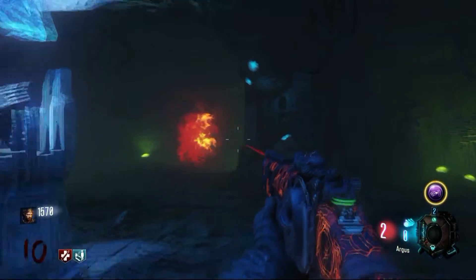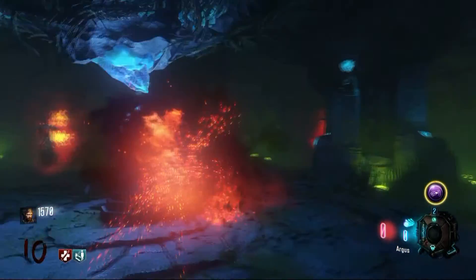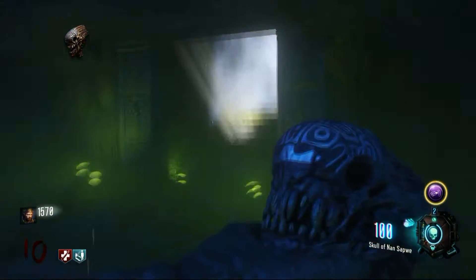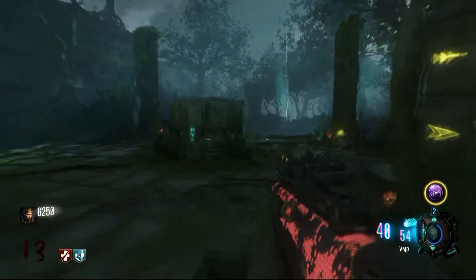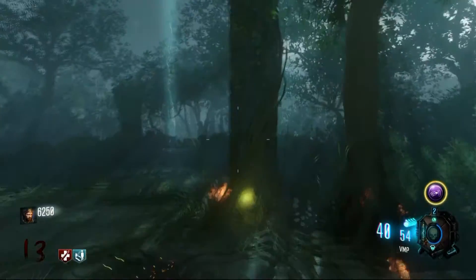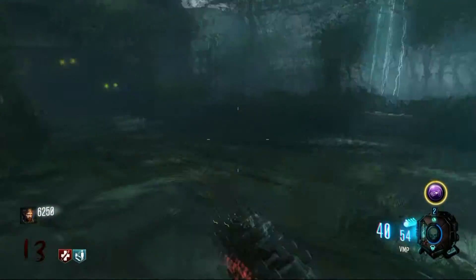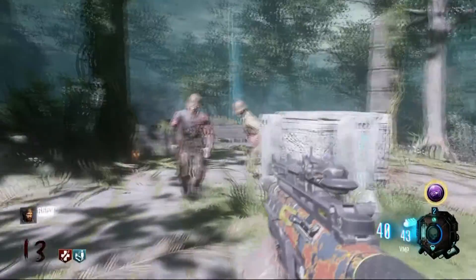Two things first: you want to go ahead and get your Skull of Nansapua. You also want to make sure that your player challenges are complete for all players in the party, or if you're on solo, just you. This is going to come in handy because we are going to need the electric shield later on, and you can only get the electric shield once you have completed all of your player challenges.